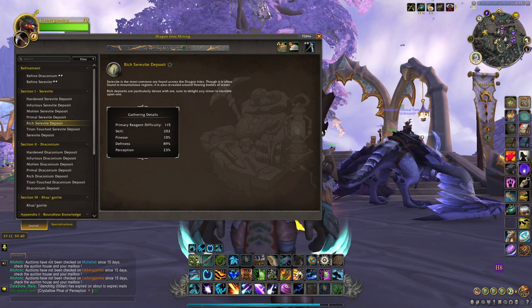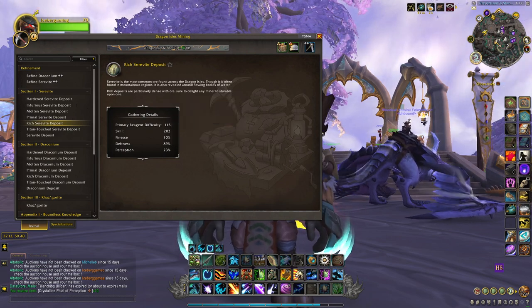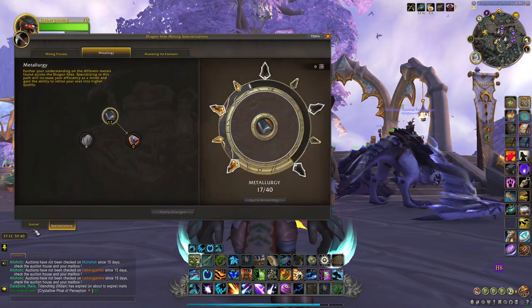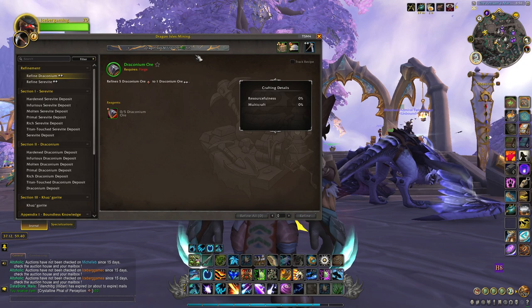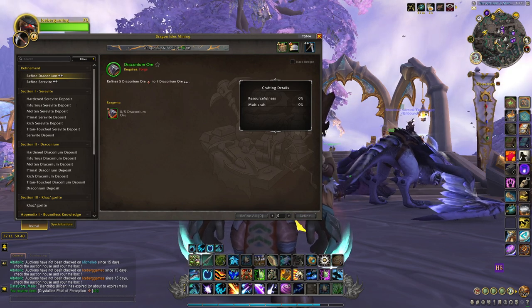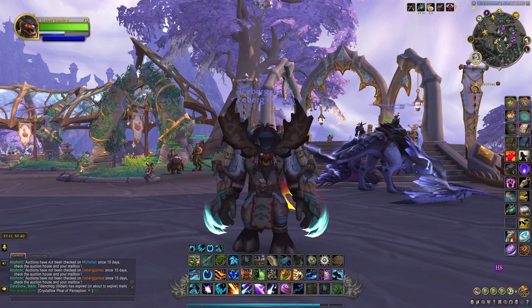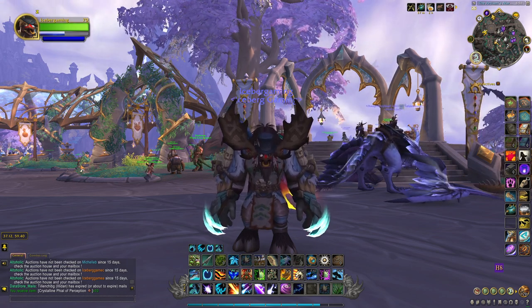In addition to your Perception, your mining skill is also very important when getting the Kazgarite. But there's really no way to stack that other than just doing your talents and having max level mining. So just worry about stacking Perception and you'll be all good. Now get out there and mine away and you'll get tons of Kazgarite for sale or crafting.